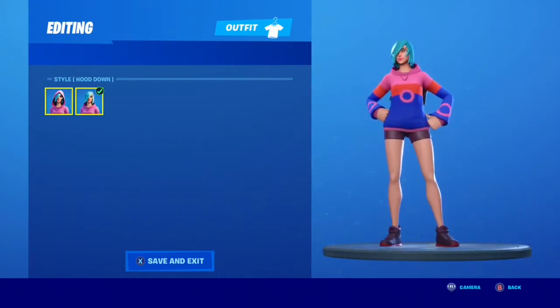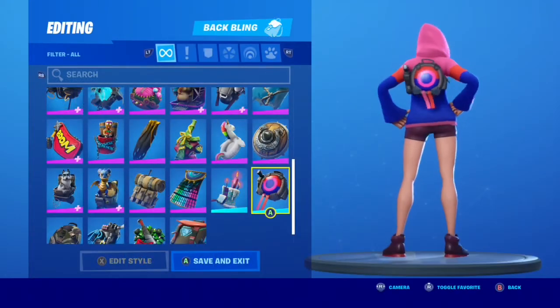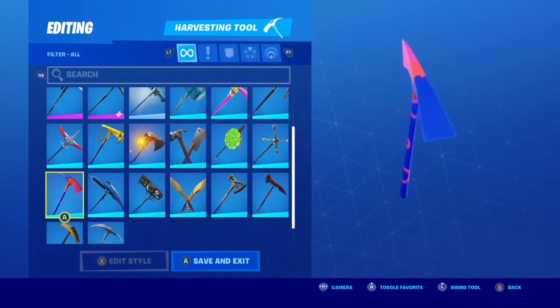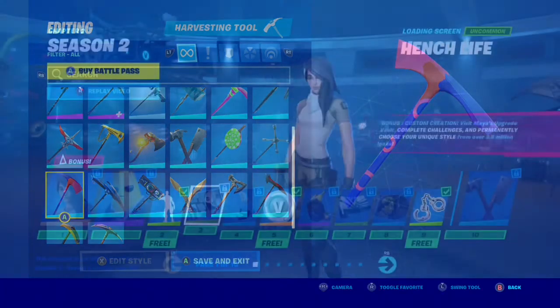Here are the two different styles. Here's the back bling — the back bling is pretty cool I guess. The whole set's pretty neat. Here's the pickaxe; it makes a pretty neat sound when you swing it, and it's just a cool pickaxe in general in my opinion.